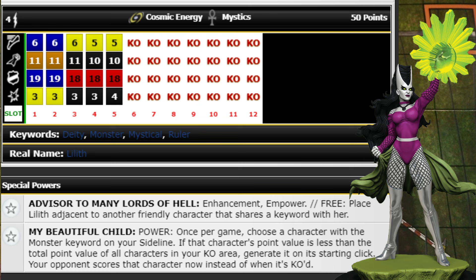She can pop around the map adjacent to any friendly that shares keywords and enhance, empower, or roll Support to heal them — all really good and useful. She also has a power: once per game, choose a character with the Monster keyword on your sideline. If that character's point value is less than the total points of all your characters in your KO area, generate it on its starting click — but your opponent scores that character immediately instead of when KO'd.